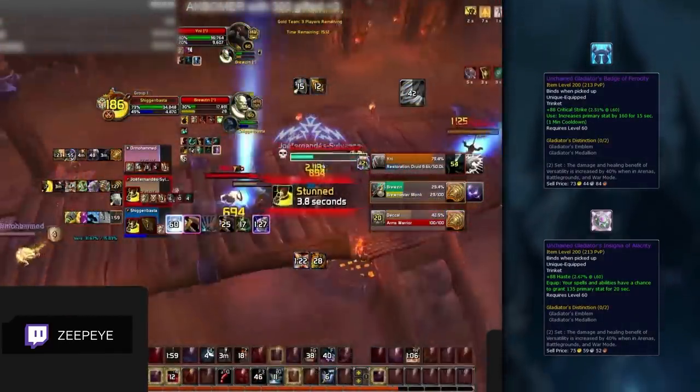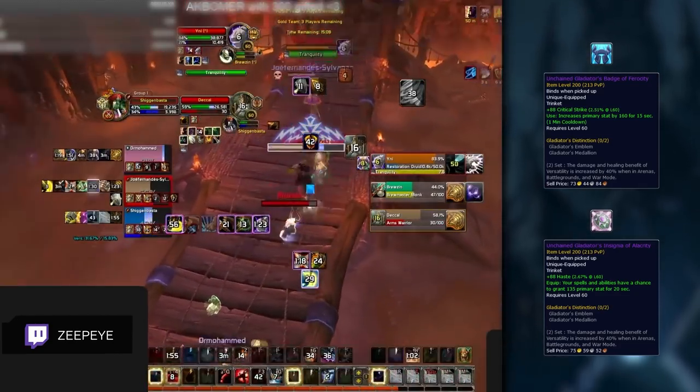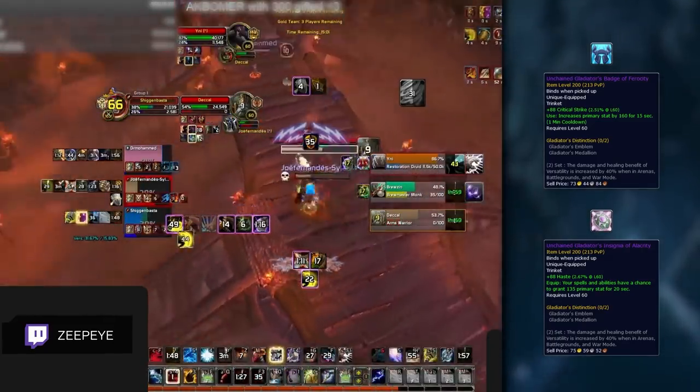Badge will be excellent for aggression, being able to pair it with every Doom Winds usage. You can use Insignia instead depending on your personal preference — Badge will be better during offensive setups, whereas Insignia will be better passively, having a more favorable secondary stat as well.